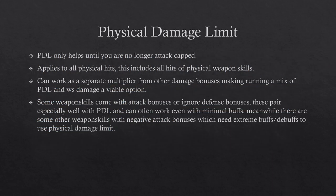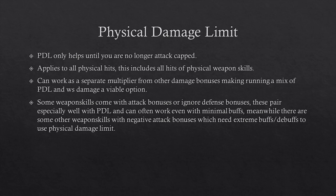Physical damage limit only raises your attack cap, so once you're no longer attack capped, any additional physical damage limit will not help you. But as long as you have enough attack to support it, it can be extremely powerful because it applies to all hits — white damage, weapon skills, and all hits of weapon skills. Unlike weapon skill damage which only applies to the first hit, or multi-attack procs which can only proc off the first two hits, physical damage limit applies to all hits, so it's especially powerful for multi-hit weapon skills.